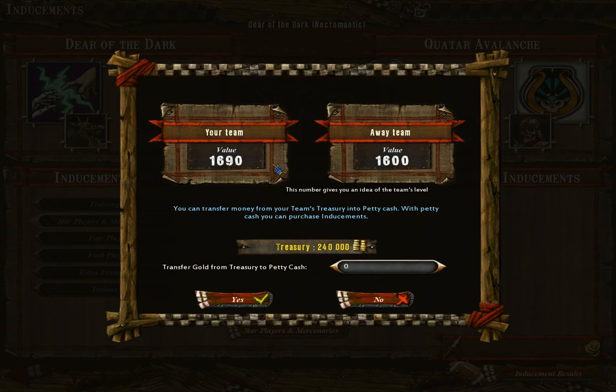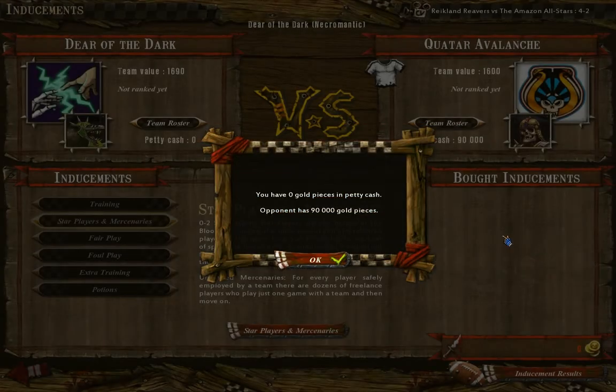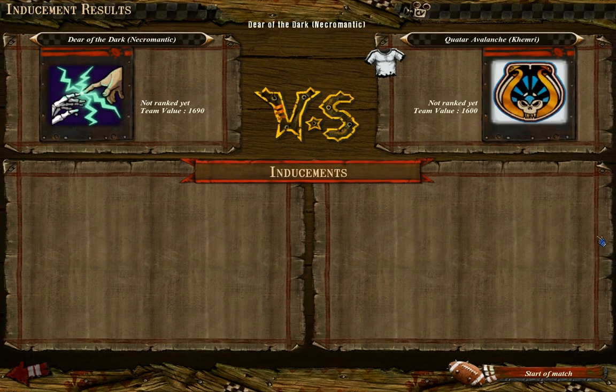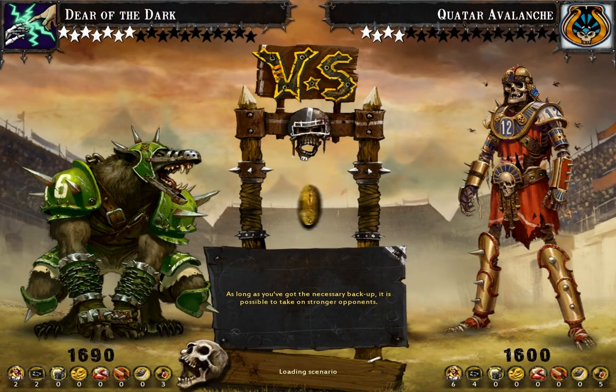Basically they get 90 because of that and we get nothing, but that's okay. It's alright — they took nothing as well. Team values are almost the same. Start the match. So another undead team.